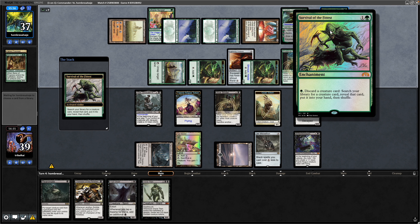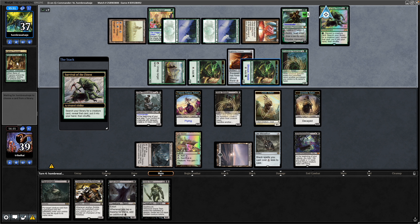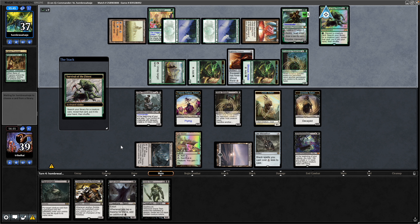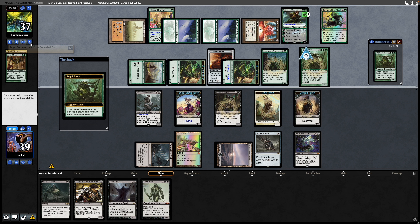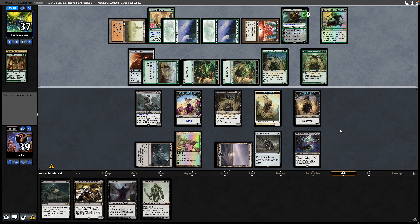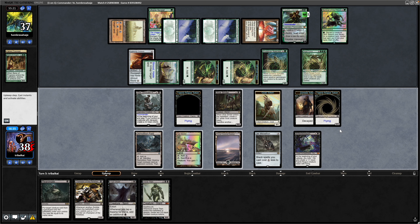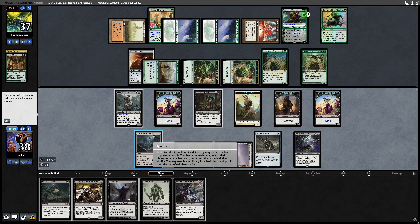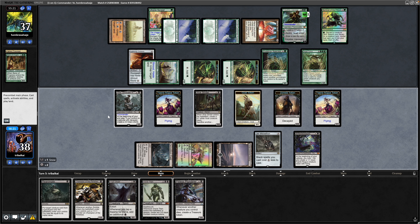Now a Survival of the Fittest. They've only got one mystery card in hand but they discard the Bane of Progress — so they did still have one creature. Maybe a Regal Force to refill their hand — and yes, that's exactly what they aim for, bumping them up to six cards in hand. It's just a case of trying to survive at this point. We draw into the Pitiless Plunderer. We could hold up the Demolition Field to go after the Gaia's Cradle when they play it, but I think we've already lost at this point.